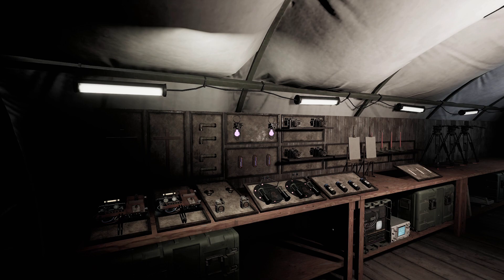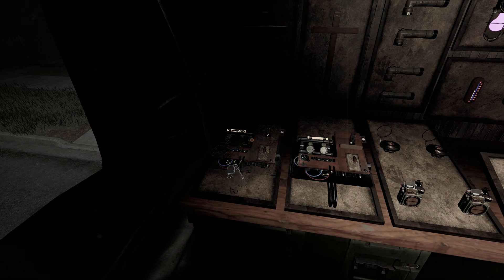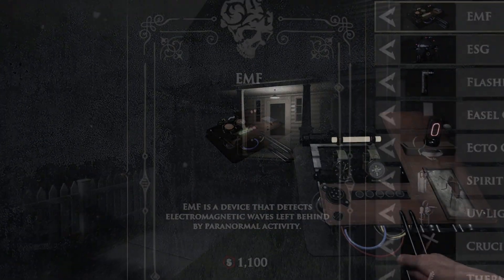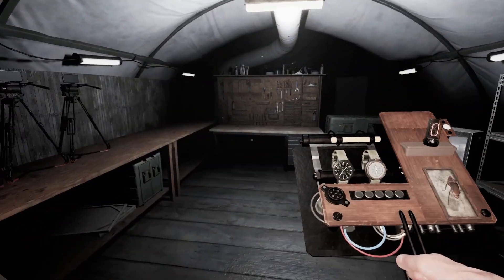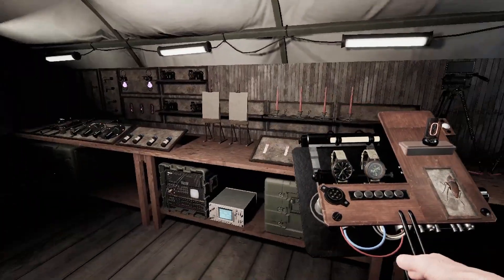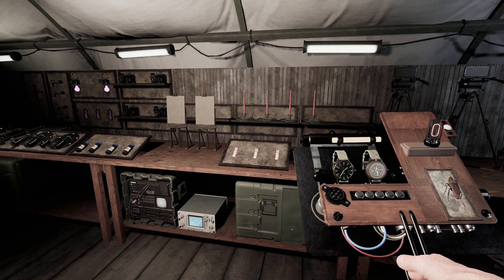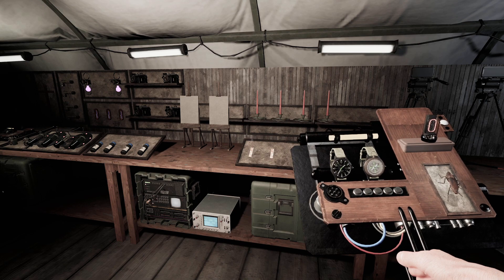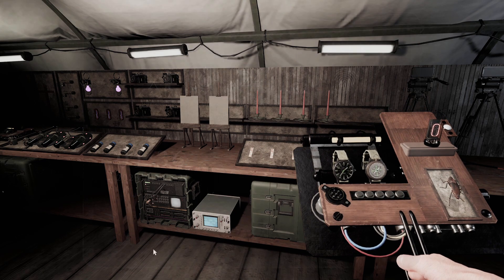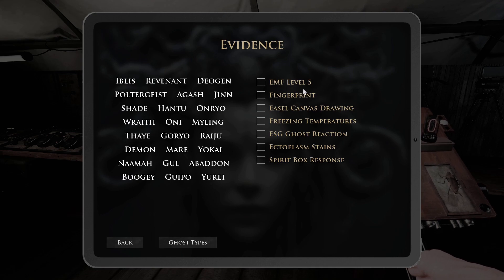So the first evidence item would be the EMF. We'll start over here. The EMF looks like this — pretty neat, very neat thing. If I stand over in the light, it kind of looks like this. Basically what the EMF does is it can give you an evidence. So if you go into the journal right here, it's this evidence right here: EMF level 5.